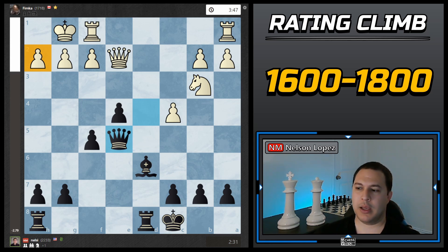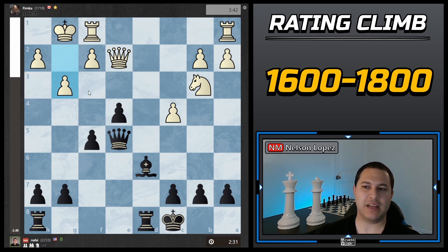He plays g3, moving a pawn in front of the king and obviously creating weaknesses. I can't take advantage immediately, but in the future if I can play f4, f3, maybe bring the queen over, there could be a checkmate on g2 because of that. The only piece not doing a lot is the rook on the other side. So I played h5 — the idea is to go h4, and once I capture, that rook is now on a half-open file pointing at my opponent's king. Seemed like a good plan.